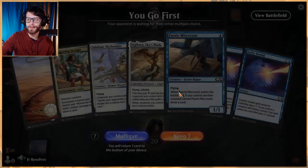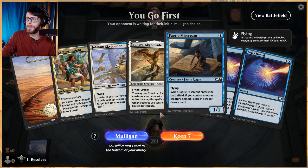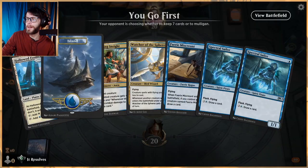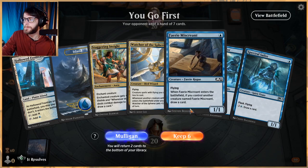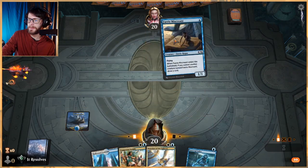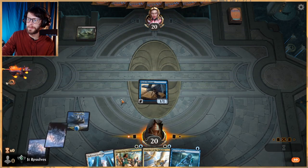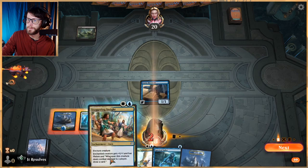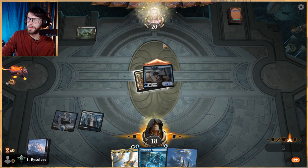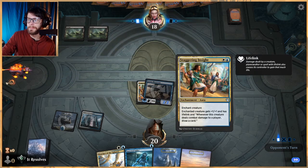For game two we cannot keep a one-lander. The six-card hand is actually quite decent though — let's keep it. We'll play Faerie Miscreant and lean on Staggering Insight. Since we did have to mulligan, I'd rather get the enchantment in early to start the life gain and card draw, and start digging through our deck. That's really game plan A if we can help it — just continuously push out Staggering Insights.